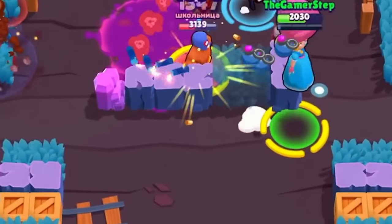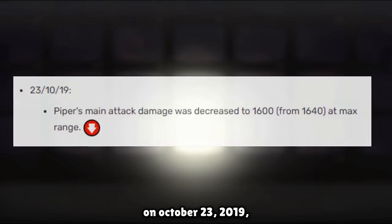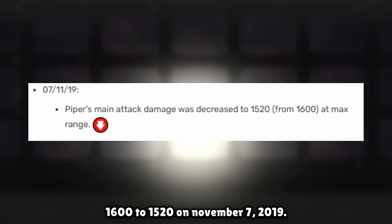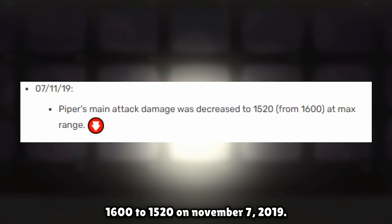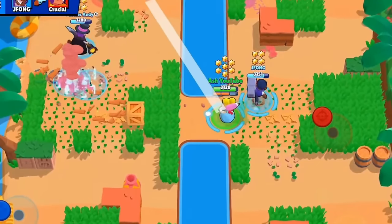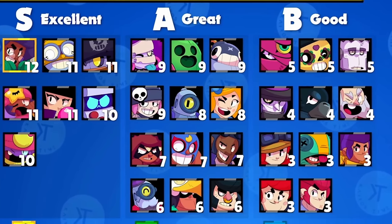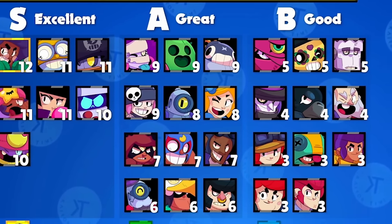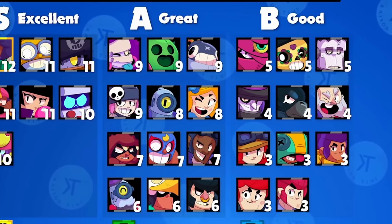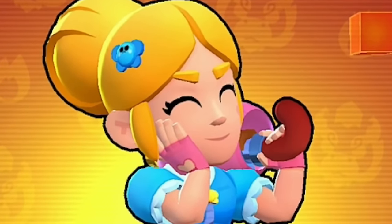This buff actually made Piper decent again, not just in Bounty but also in Gem Grab maps with a lot of bushes. But as with the previous two times she was viable outside of Bounty, she got nerfed. She received two nerfs in back-to-back months: on October 23rd, 2019, her main attack damage was decreased from 1,640 to 1,600, and then from 1,600 to 1,520 on November 7th, 2019. After these nerfs she still remained a pretty decent brawler, and this was actually the first point in time Piper had been genuinely viable in multiple 3v3 game modes for an extended period — primarily Bounty and Gem Grab.